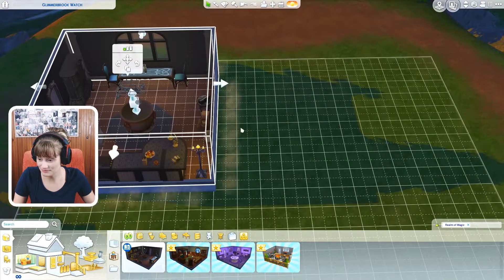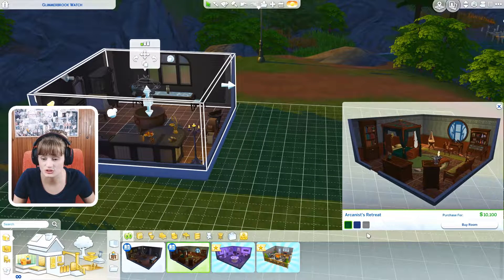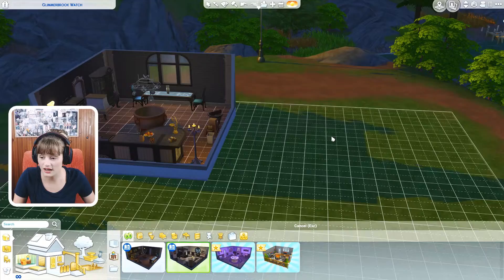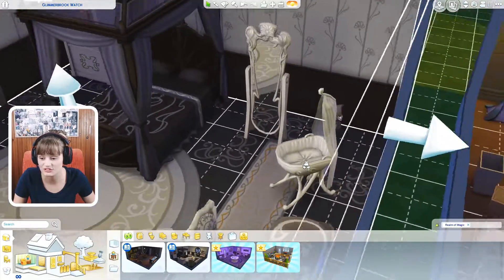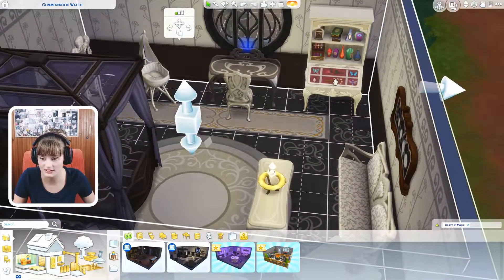You can lower it down and it looks really, really nice. The second one is Arcanist Retreat. It's like a bedroom type of thing. We also got a cot for your babies and this is so adorable. I definitely see myself using this one a lot. The bedroom in general is adorable and I love it.